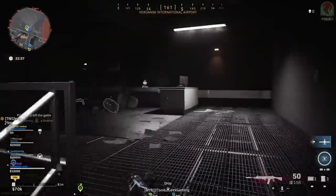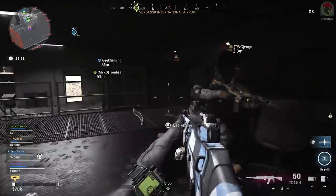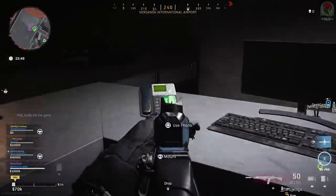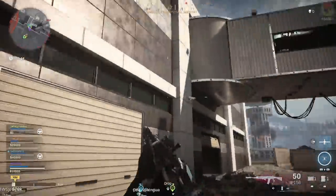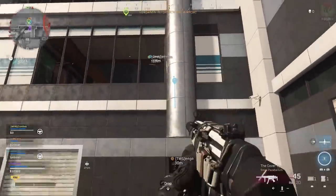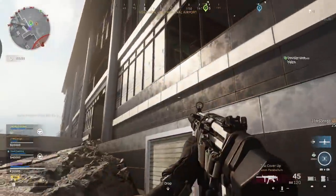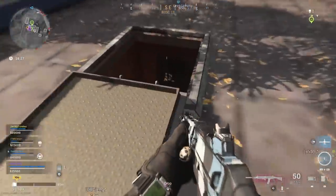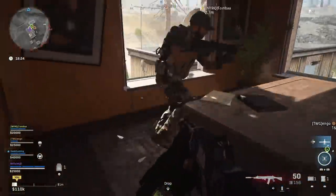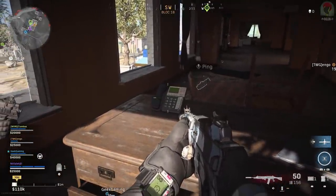In order, our number seven started in the airport, so we went over and activated that one. Every time you activate one of these phones, if you've activated the correct one in the correct sequence, you're going to hear some Morse code beeps to signify you've got it right. If it's the wrong sequence, you're going to hear a different sound instead. So we went to the airport for seven, then Cast River Quarry for three, and finally number four was in Block 18 at the police station. Once you've got all three numbers right in sequence, you're going to hear a confirmation noise.